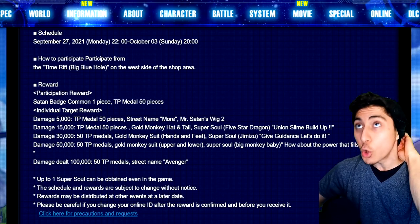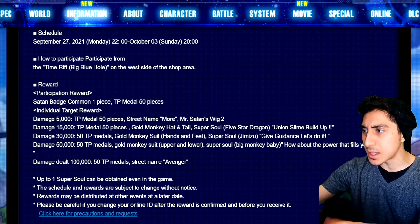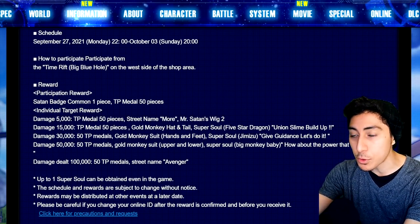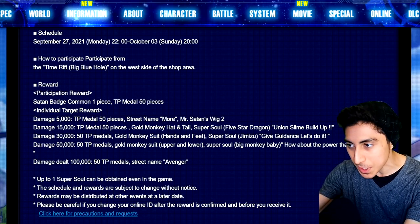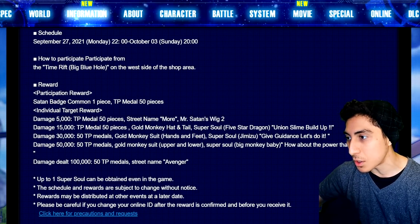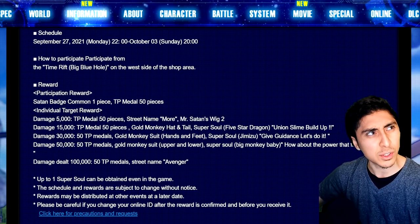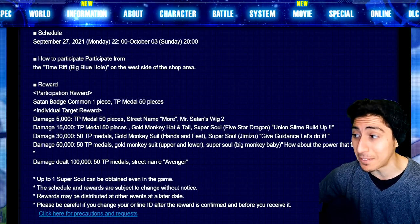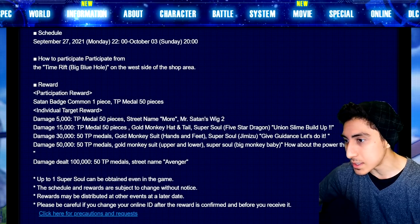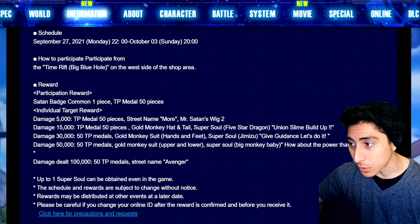At 30K it's 50 TP medals and the Gold Monkey Suit hands and feet, so it looks like it's going to be the entire Great Ape — the Golden Great Ape costume — which is pretty much like the Super Saiyan version that kid GT Goku does. There's also the Jimizu Super Soul — I think he was Universe 2, correct me if I'm wrong.